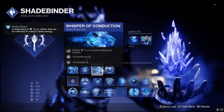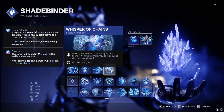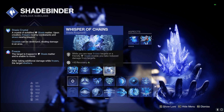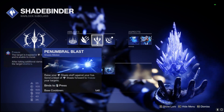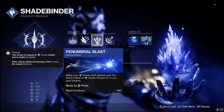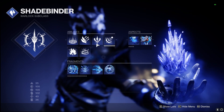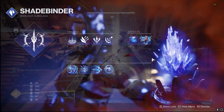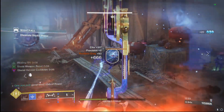All those Stasis shards track to our position, and while we're near frozen targets or friendly Stasis crystals we take reduced damage, so we can stay alive even longer. This build continuously throws out Bleak Watchers and Cold Snaps while using Penumbra Blast. That's why we have double Impact Induction — damage with our Cold Snap or Bleak Watcher gets Penumbra back quickly, and we use glaives to stack that extra melee damage.